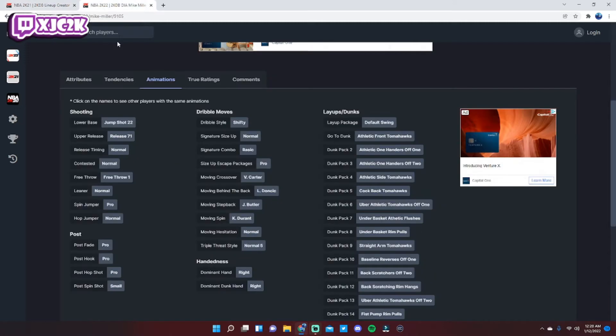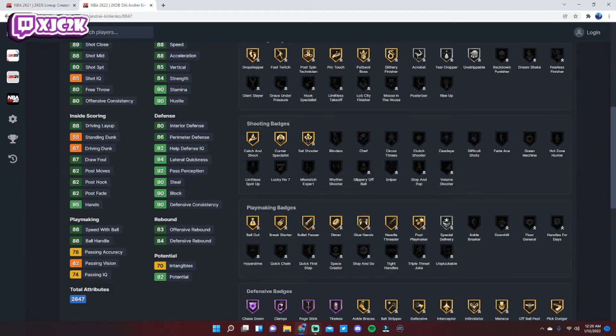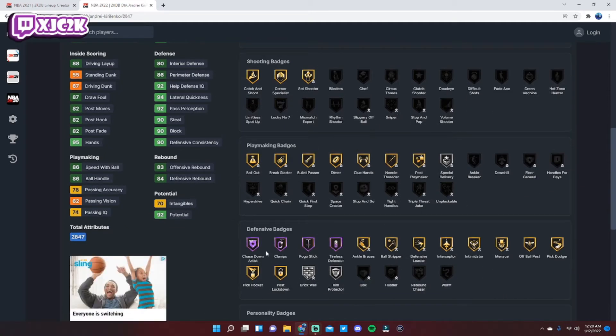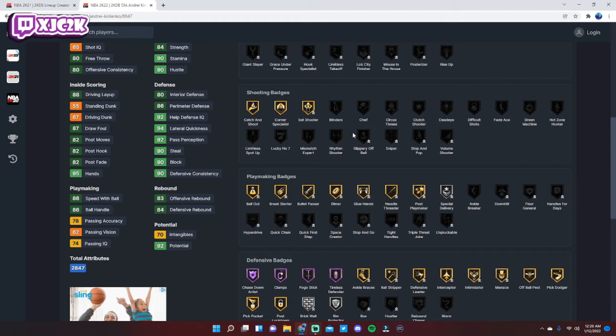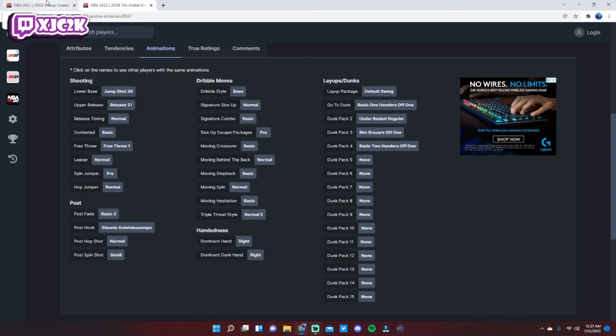At small forward I'm going with Andre Kirilenko — the non-mask version, so no Blinders badge, but it's cheaper. AK is 6'9" with a 7-foot wingspan, hotspots from both corners, 88 Speed and Acceleration, 86 Ball Handle, solid dunker with safe animations. An 80 Shot Three is good enough, and defensively he's elite — a true 3-and-D card. He comes with Chase Down, Clamps, and Pogo Stick as HOF elite badges plus Catch and Shoot and Corner Specialist. Jump Shot base 29 — same as Danny Granger and Drew Holiday — very solid. Coming in at 9,500 MT, you really can't ask for much more.